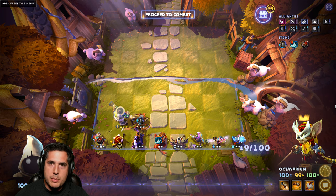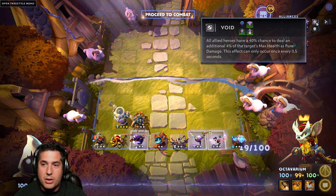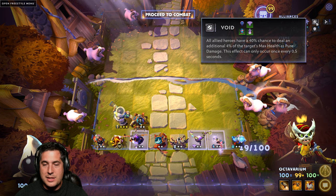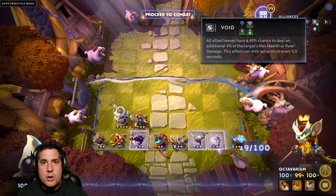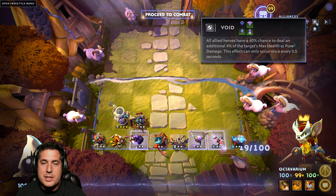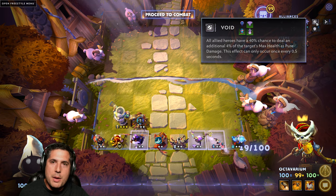Outside of that, this is an overall extremely balanced build. Brawnies have been nerfed so the benefit of Void is slightly reduced, but it's still good on all builds — good against Knights, good against other Assassins. Voids are non-discriminatory; they don't care who they're taking the percentage damage off of. It just happens that against Brawnies it took more damage off, but still a very effective alliance. Let's move on to build number three.